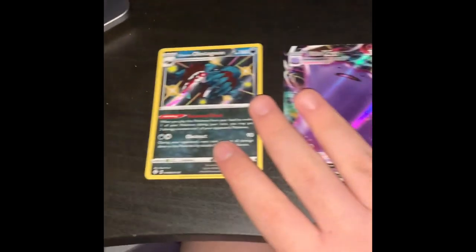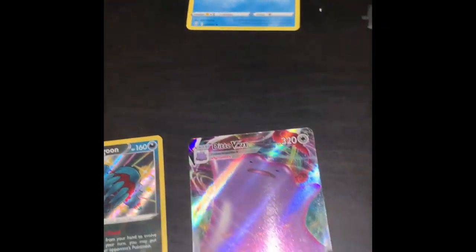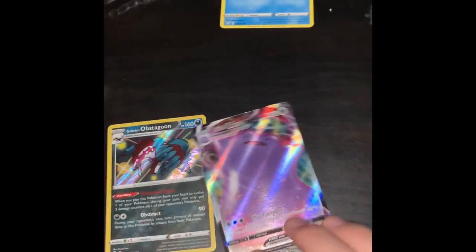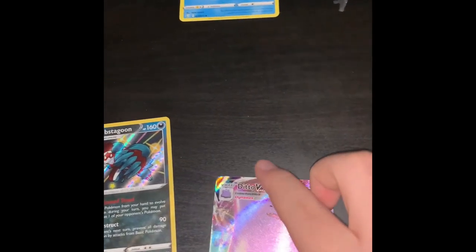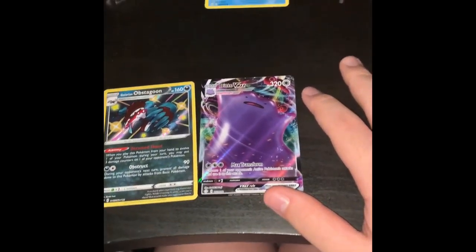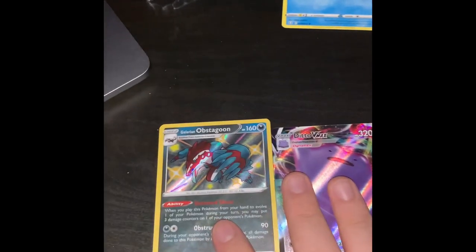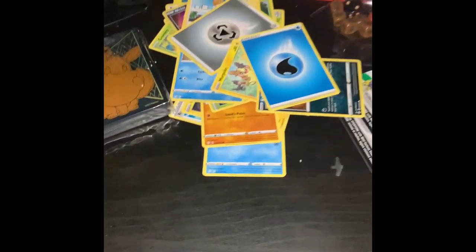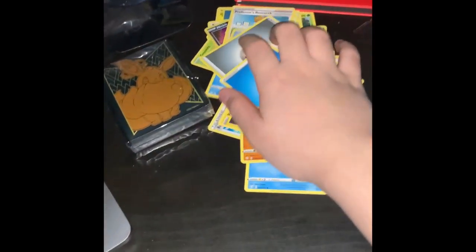A shiny Galarian Obstagoon - that's our first pull of a shiny! And a shiny Ditto VMAX! Another energy in the discard pile. We got shiny Galarian Obstagoon and a GMAX Ditto - full art Ditto - and it's shiny. I'm setting those to the special area for now.